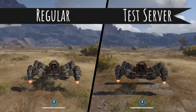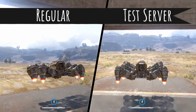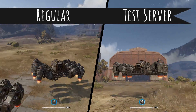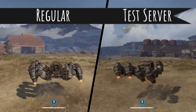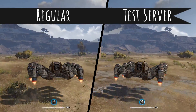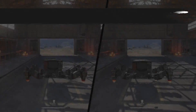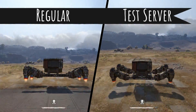Performance is pretty similar across normal server and test server running four hovers on a Quantum cab. Now running eight hovers on the Quantum cab, handling is fairly similar and ride height is maybe a little bit taller on the test server. Pretty comparable ride height and maneuverability — looking pretty similar across both servers.